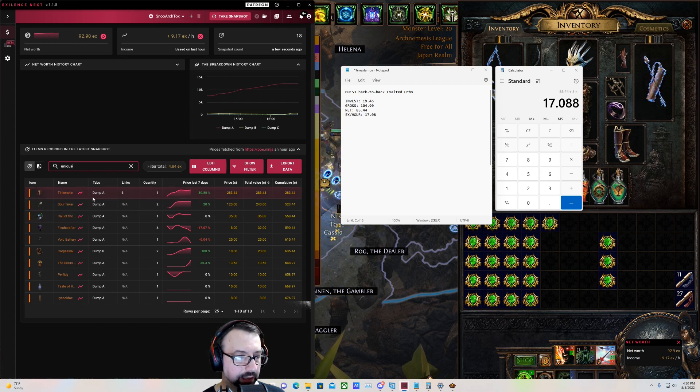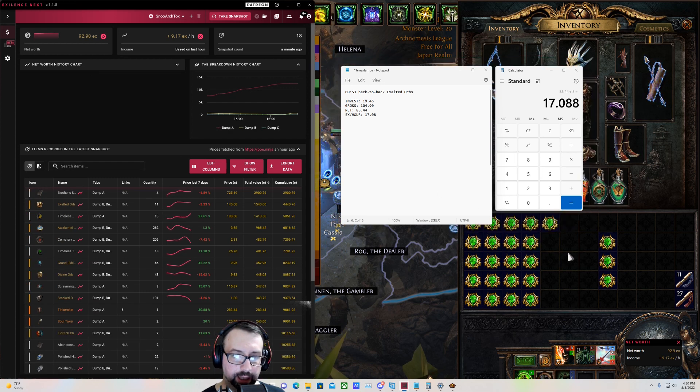The six-linked Tinkerskin, two Soul Takers, one Call of the Brotherhood, and then everything else is kind of cheap. There is one Void Battery there too. Alright, I think that basically concludes everything there.